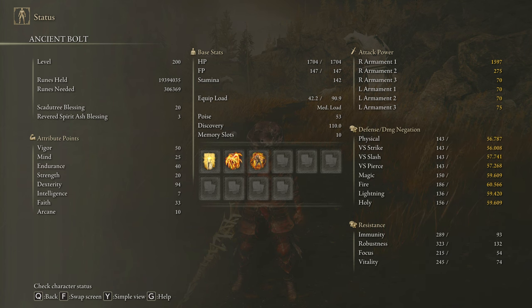In order to obtain the max performance of this weapon and to have an optimal build, we are going to use 50 on Vigor, 25 on Mind, 40 on Endurance, 20 on Strength, 94 on Dexterity, and 33 on Faith. Golden Vow and Howl of Shabriri are going to be our main buffs, and we can use any Frenzy Flame Incantation to help us build up Madness quickly — but it's completely optional, you can also do that by spamming Howl of Shabriri. I have my Scadutree Blessing on level 20, and if you want to deal the same damage I'll be dealing to the hardest DLC bosses, be sure to have it on level 20 as well.